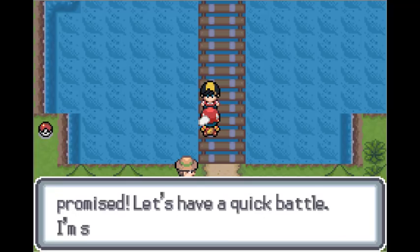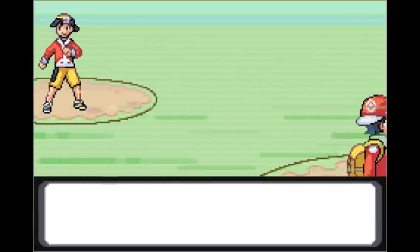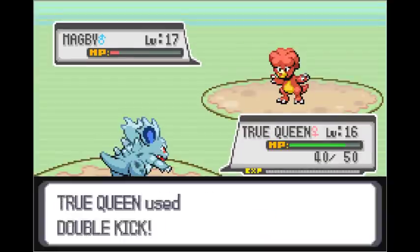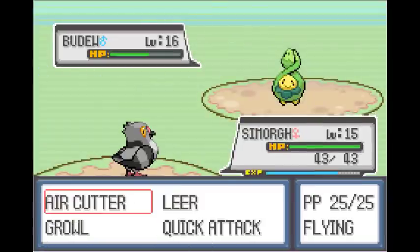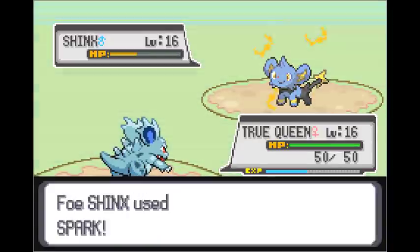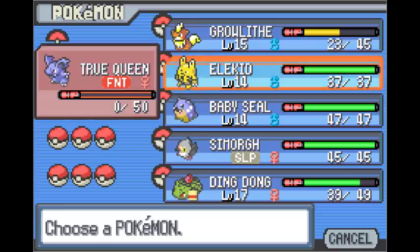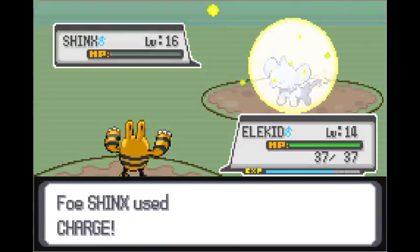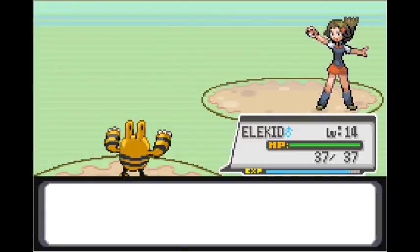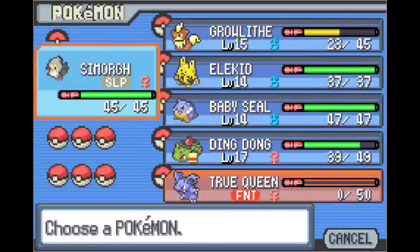On the way to the next area, I got jumped by Trainer Gold, who demands I battle him. One of the main things in this game is their rival battles — there are so many of them. We've only scratched the surface here, but you'll see soon enough what I'm talking about. I had my first meaningful casualty. The Shinx got a critical hit with Spark and somehow one-shotted me. It did use Charge beforehand, but I was still surprised. Nidoqueen is one of my favourite Pokemon and it sucks to see it go already. But this happens.